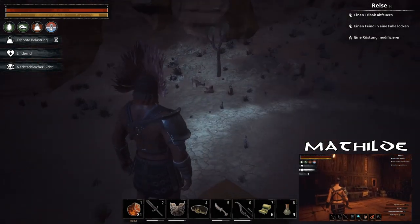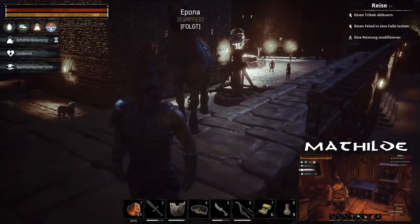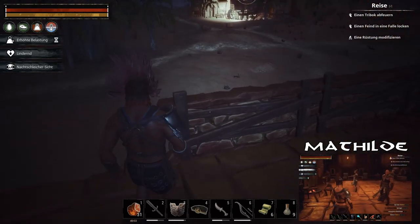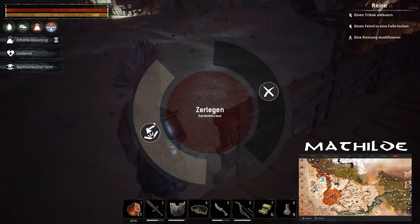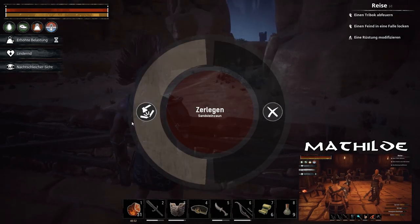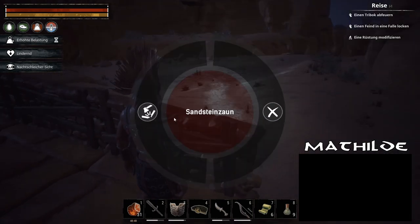Das Ding ist viel zu groß. Meine Steine packe ich in meine Truhe. Ich reiße das hier ab – ist mir Wumpe. Plötze ist ja noch da hinten. Wir sind bei 39 Minuten. Es ist gerade dunkel und ich überlege, ob ich da hinreite, aber wenn Plötze noch in der Ecke ist, laufe ich da zu Fuß hin und bringe Plötze mit.